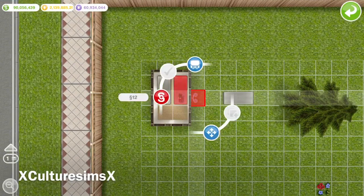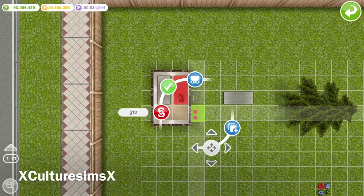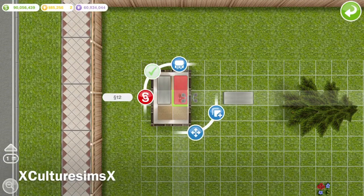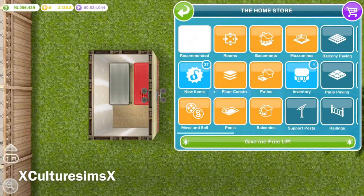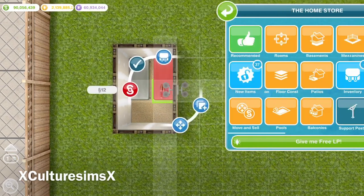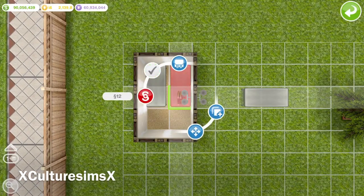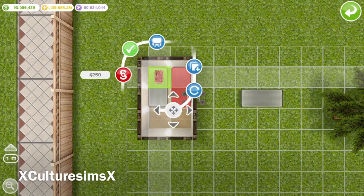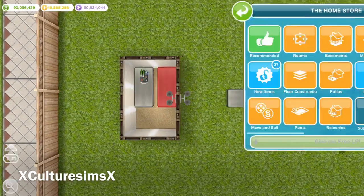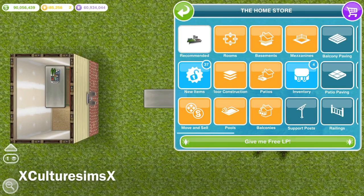The next thing you're going to do is move the object you put on the table to the opposite side, as I'm trying to demonstrate here. I had trouble getting a good tap on the object — I kept grabbing the lamp — but after that struggle I finally grabbed the object and moved it to the opposite side on the other table.